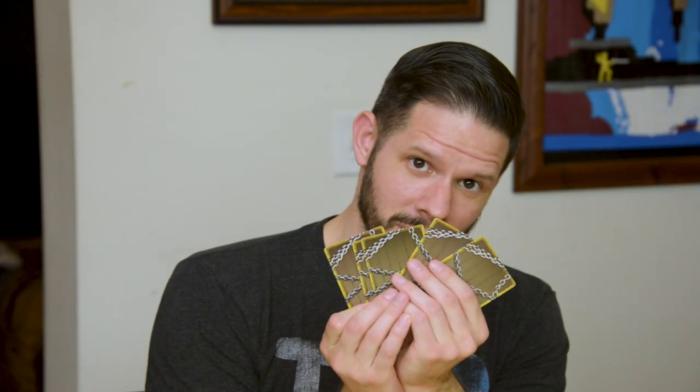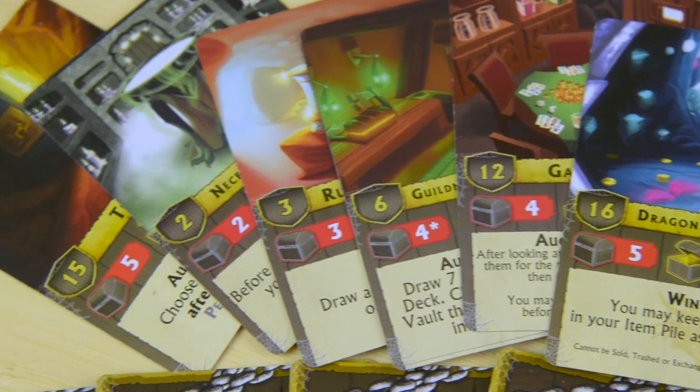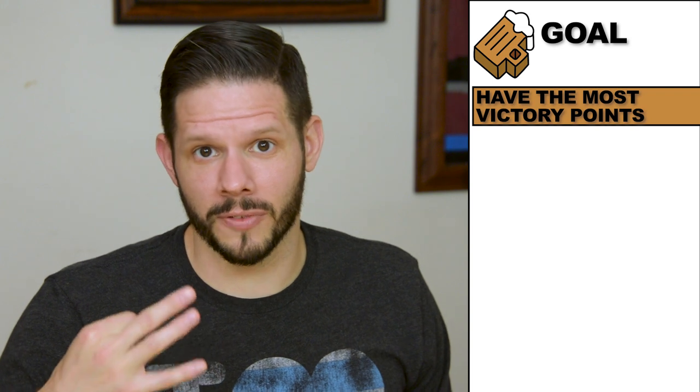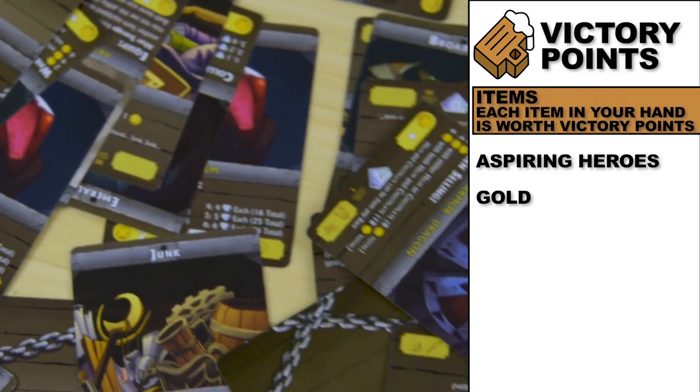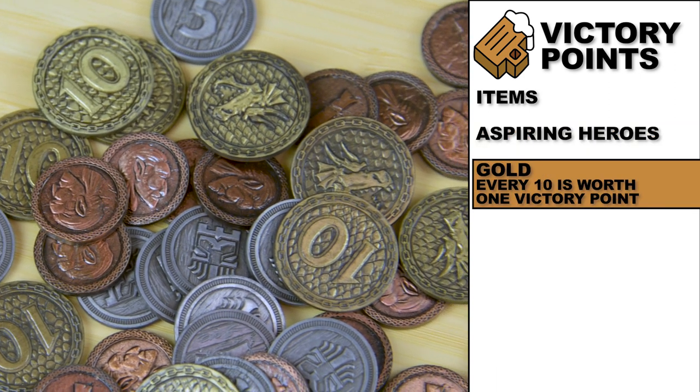In Vault Wars we are all aspiring heroes. We are each going to be auctioning off and bidding on items that we have in our vaults that we all start off with, trying to find items that will allow us to become heroes ourselves. All of the vaults are abandoned by heroes that have deceased in battle — the theme is actually kind of dark. The goal is to have the most victory points at the end. There are three ways: items won in auction, your aspiring hero, and every ten gold is worth one point.